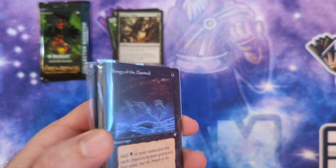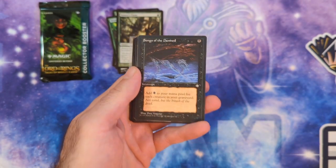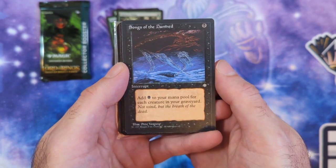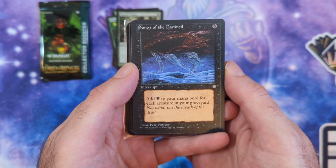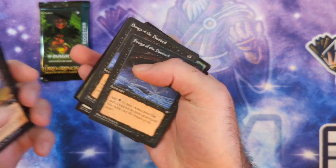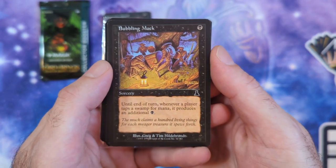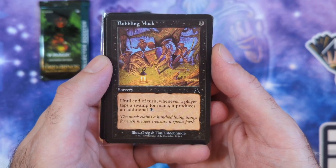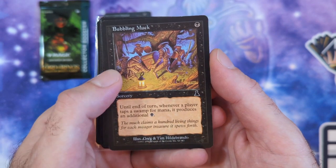Now we're onto the black cards. I think most of these were for my Turgrid Commander deck or the Golgari sacrifice deck. First, Songs of the Damned from Ice Age—an instant now. Add 1 black mana for each creature in your graveyard. Then we got Bubbling Muck—this is High Tide but for Swamps, at sorcery speed. Until end of turn, whenever a player taps a Swamp for mana, they get an additional black mana out of it.